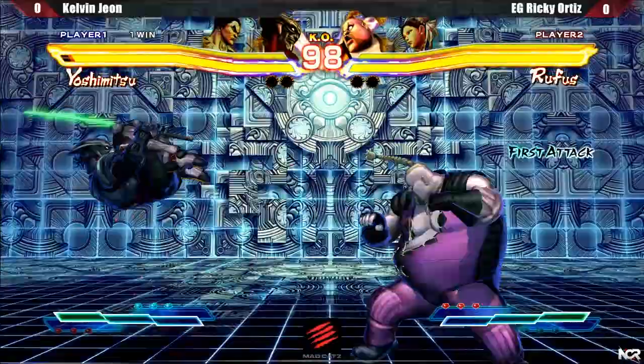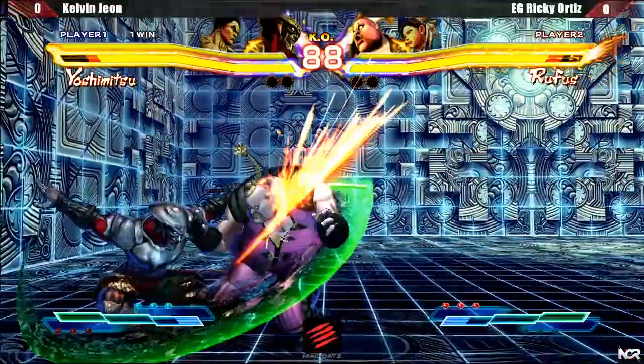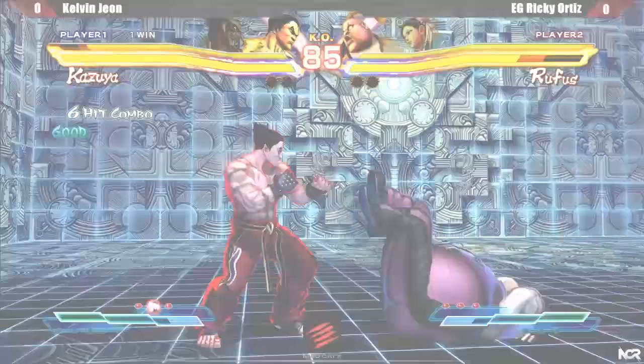Ricky loves his standing medium kick with Rufus. It is Rufus's best mid-screen poke. You can hit confirm into crouching fierce to launch for damage, some meter, and momentum. I miss my Doria due to nerves, but that should never be a valid excuse, and I hope to do better in my next tournament.